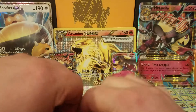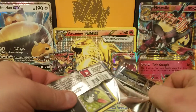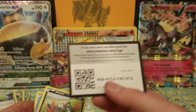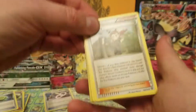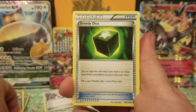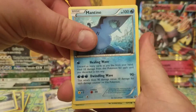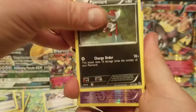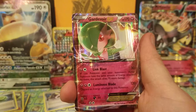Now a Steam Siege pack. Those Steam Siege packs have been a pain — not this guy with scissors. Good color code card. Let's see if we can pull a holo or ultra rare. We have Ninja Boy, Azumarill Shiny — that's a cool looking card — Greedy Dice, Sneasel, Mantine, Larvitar, Drifloon. The reverse is a Litwick, just a common.